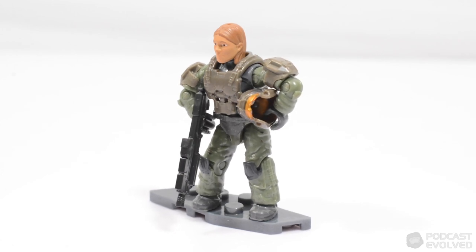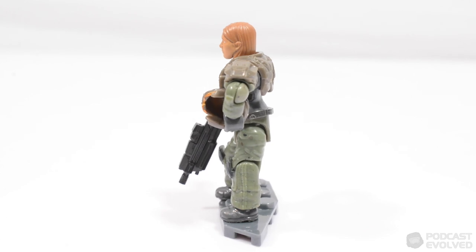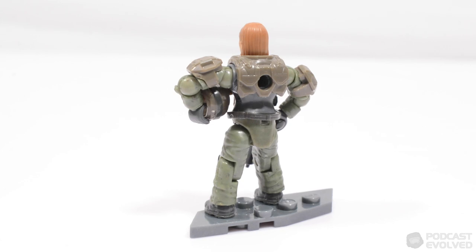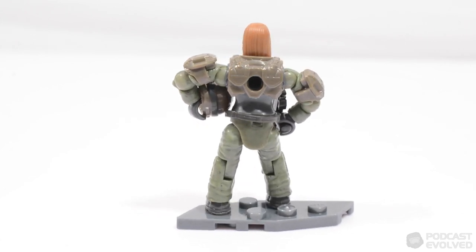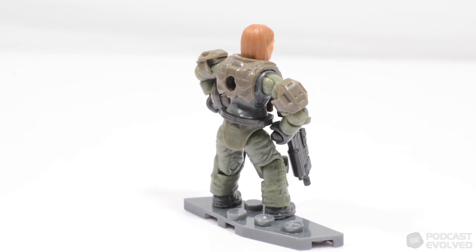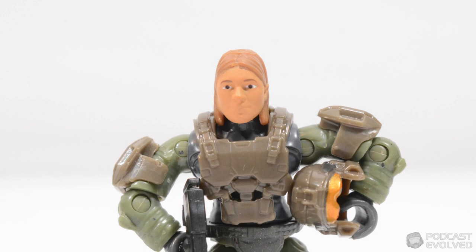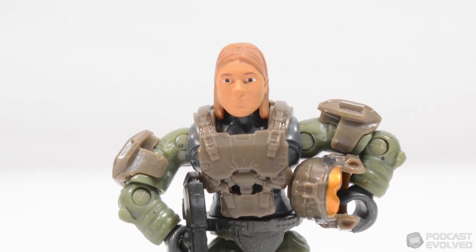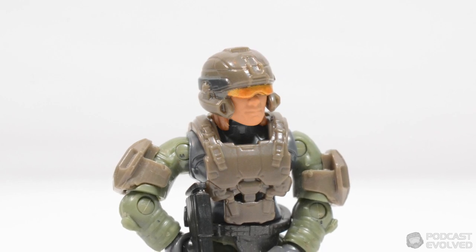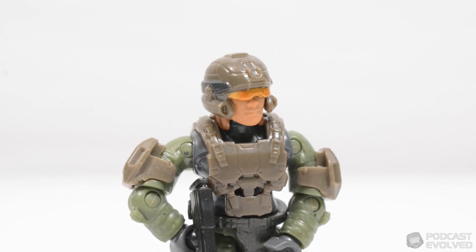Next is the UNSC Marine, a figure which collectors will be more than familiar with at this point. This figure is the basic female marine, meaning long sleeves, no alternate colour torsos or anything like that, although she does include the Miranda Keys head sculpt with a sandy hair colour. This head sculpt is great, and it's clear just from looking at this with the alternate colour that it's going to work very well for Miranda. It's also worth noting that you can put the figure's helmet on, and none of the paint applications on the hair are going to rub off, which is really, really good.